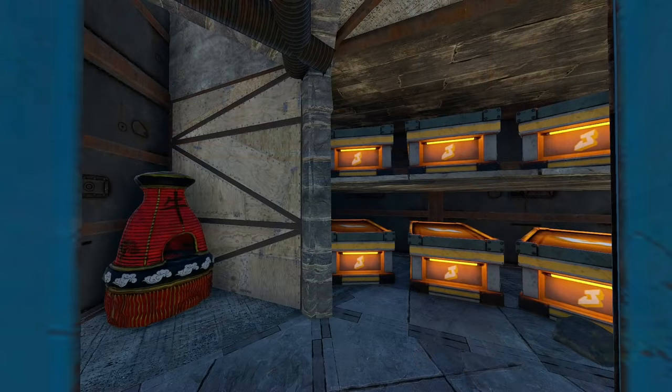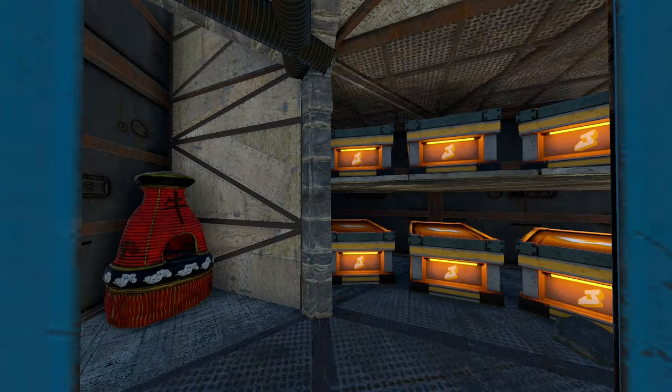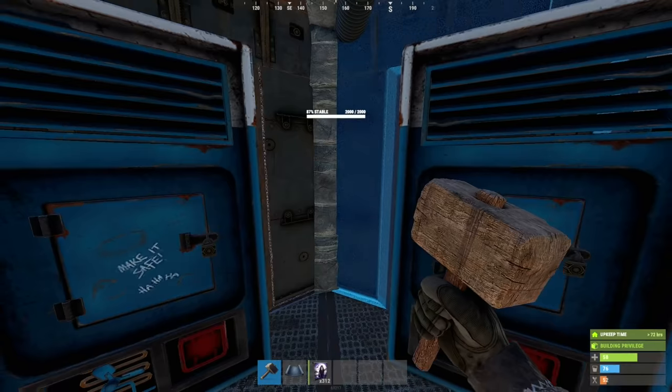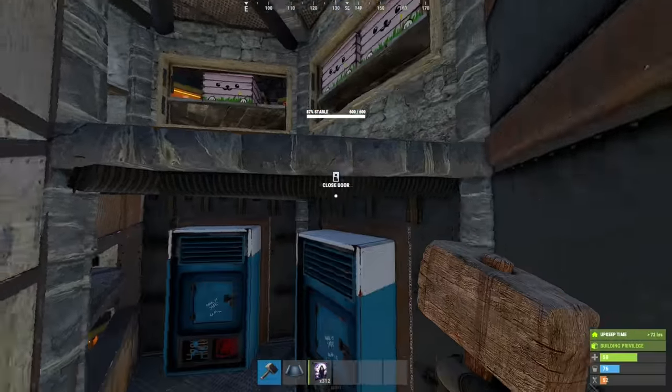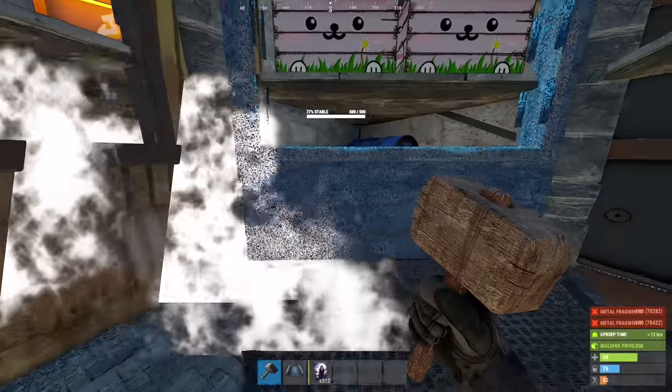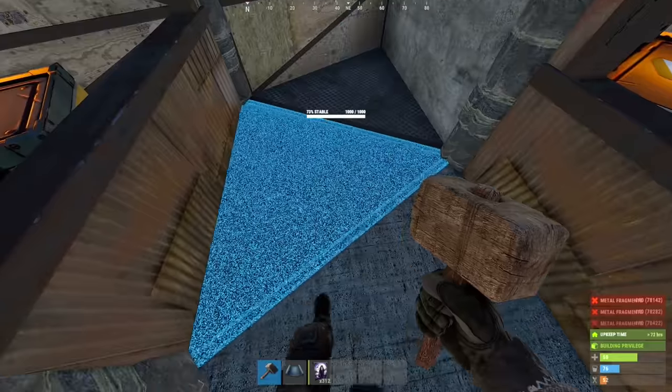But do make sure that every tile is at least sheet metal, excepting door frames. You can close the loot room now - doing it before would've interfered with vending machine placement. Now on the second floor, if I were to upgrade anything, it'd be the window frames, for splash separation. And these floors.